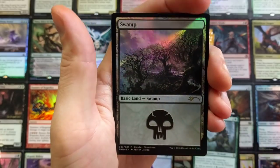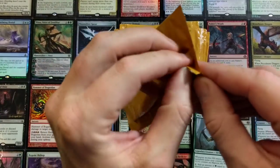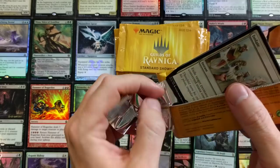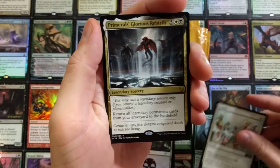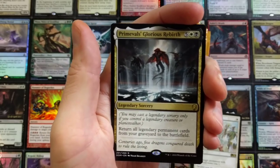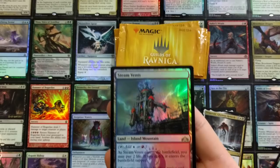The Marwin the Nurturer — not bad — followed by a Swamp and a Deep Root Waters foil. I was hoping for something better in that slot. We got the Isolate: exile target permanent with converted mana cost one. Followed by Glorious Rebirth: return all legendary permanent cards from your graveyard to the battlefield — has anyone ever used that successfully? And oh my god — a foil Steam Vents! Son of a beanbag, that is insane!